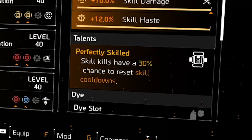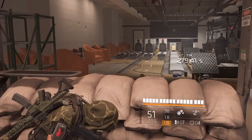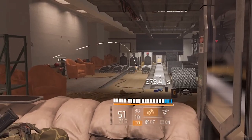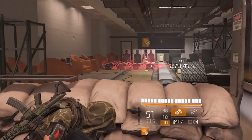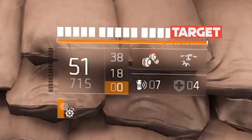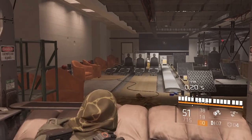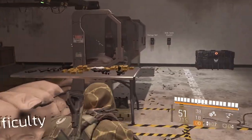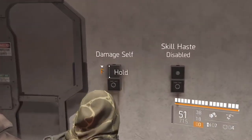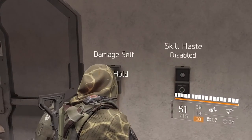For the chest piece talent — Perfectly Skilled, 30% chance to reset skill cooldowns — I'll throw the Seeker Mine at a group of enemies. And there it did reset. There is a chance it won't always trigger, but that is the chest piece talent for this build.